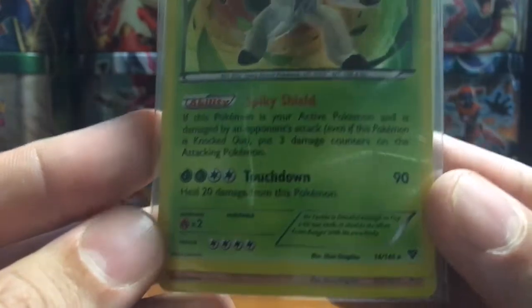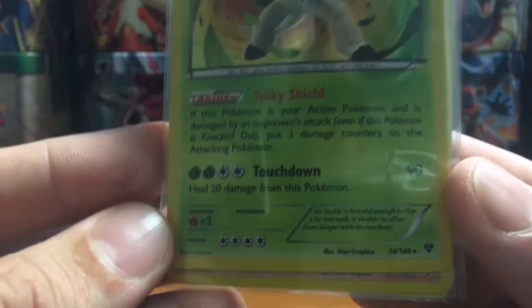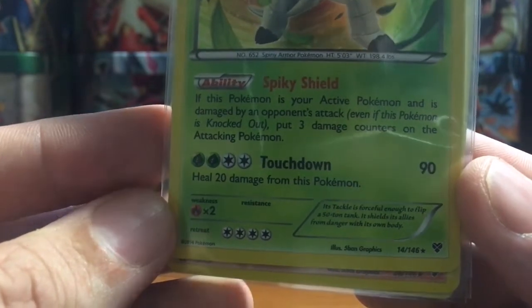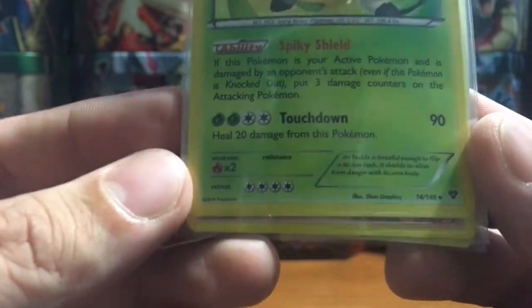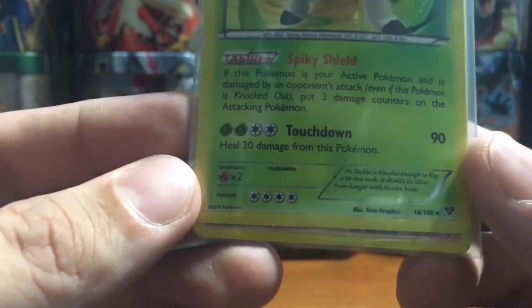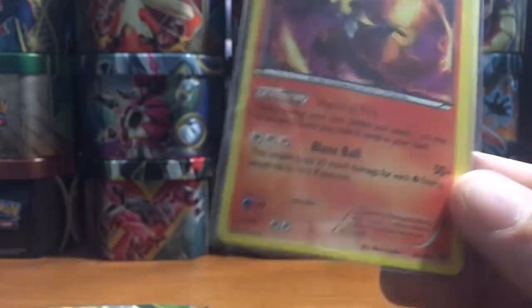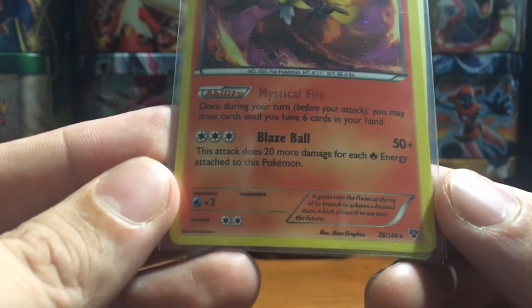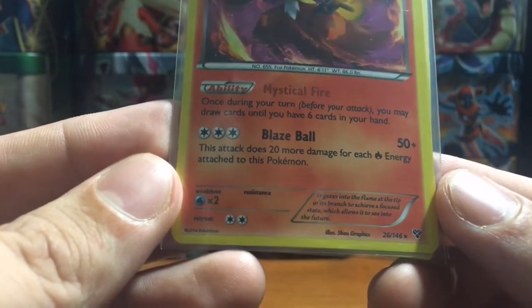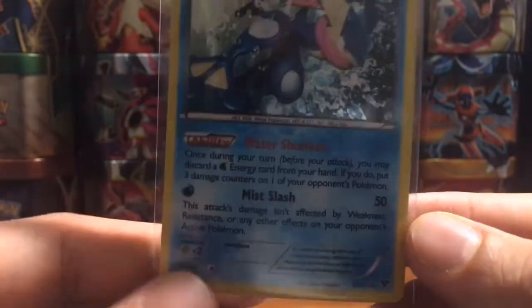Before we get into the packs, let's get a closer look at these cards. We have Chesnaught — it's got 160 HP. Spiky Shield: if it's damaged by an opponent's attack you put three damage counters on the attacking Pokémon. Touchdown does 90 and heals 20 damage. Probably the worst of the three. We have Delphox with Mystical Fire: once during your turn you may draw cards until you have six in your hand. Blaze Ball does 50 plus 20 for each fire energy.